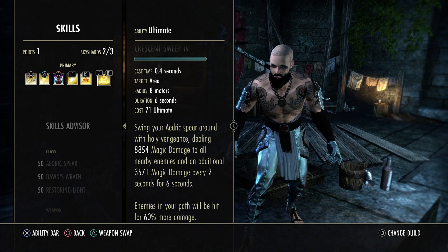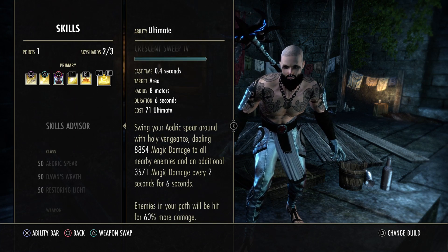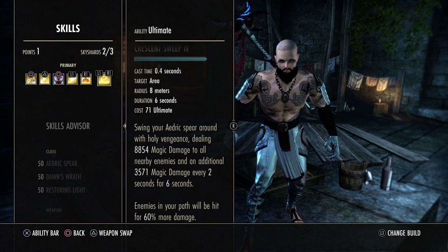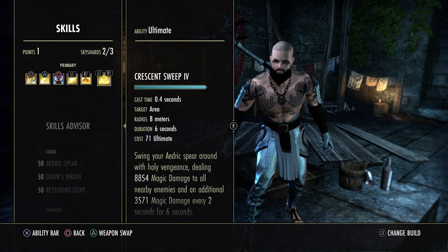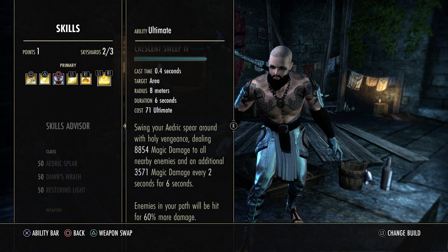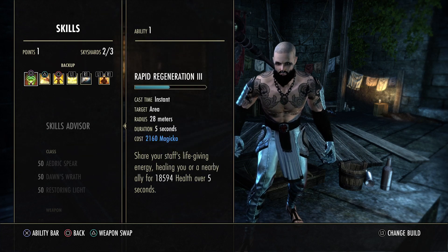For the ultimate we're running Crescent Sweep. It has a cast time which can be problematic against Magicka Nightblades, but the damage is amazing — great AoE, adds a DoT around you for six seconds, and pulses similarly to Solar Barrage. It's the most fun ultimate in the game, it nukes people and gives you AoE pressure simultaneously.